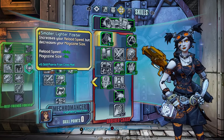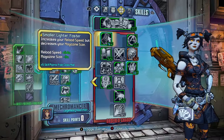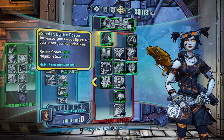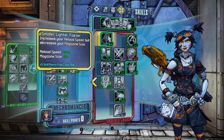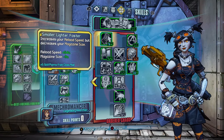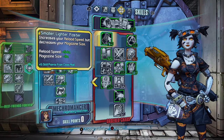Welcome back. Today I've got another Borderlands 2 build for you guys for the Vault Hunter Gaige, the Mechromancer. I'll be going over what skill points I'll recommend putting your points into, and what gear and guns I'll recommend as well. If you'd give us a like and subscribe, it'll be much appreciated. Let's jump into the build.